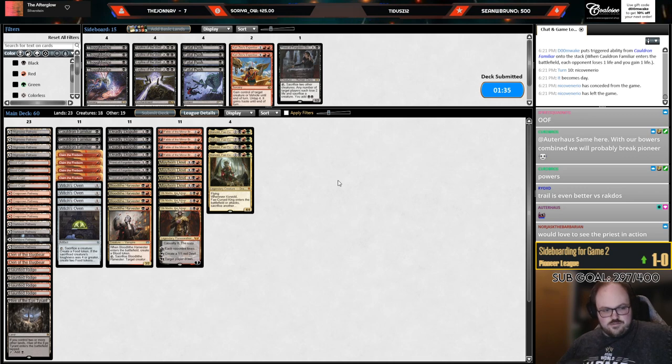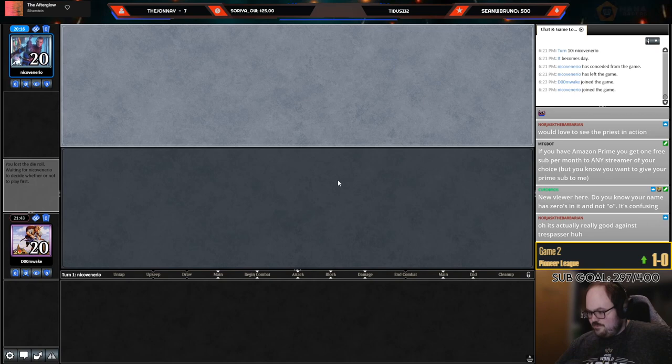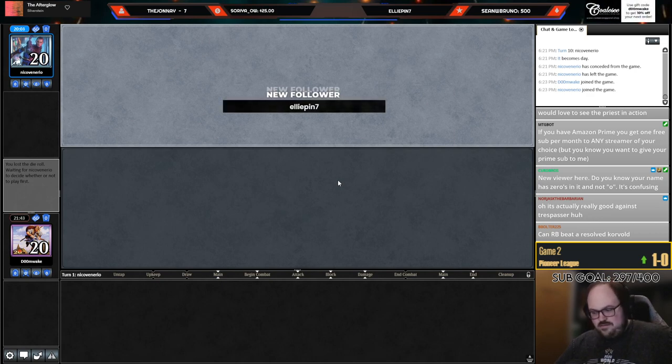I kind of want to see Priest in action — I just want to cast it, I haven't drawn it yet. Can Red-Black beat Corvold? They have Dreadbore, but if you cast it and draw four cards off of it, no they can't win. If you cast a card, draw four cards, and they still have to spend a Dreadbore on it, they just lose — their deck can't beat that.